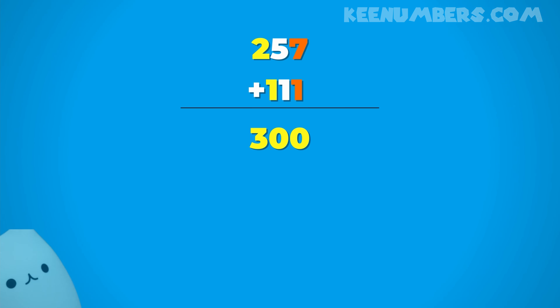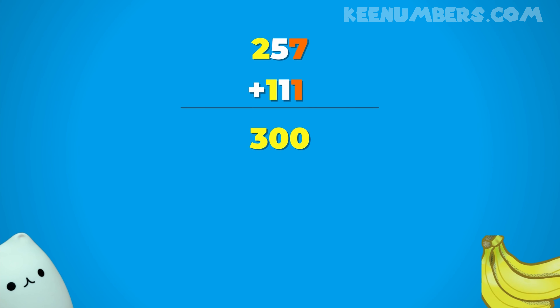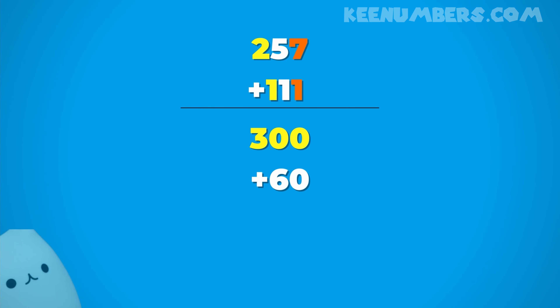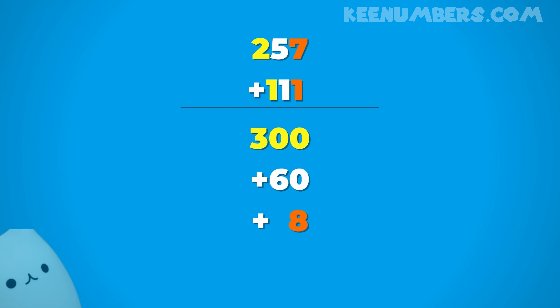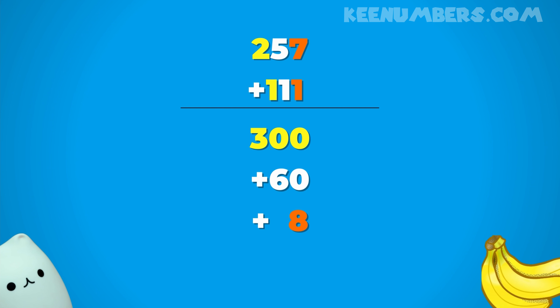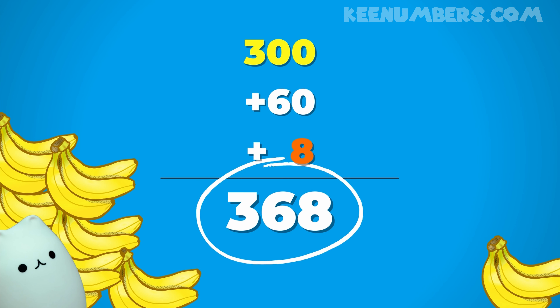Two hundred plus one hundred — that's three hundred, because we're talking about two hundreds plus one hundred, so that's two plus one, that's three hundreds. Likewise, fifty plus ten is sixty, because we're talking about five tens plus one ten, five plus one, that's six, so sixty. And finally, seven plus one is eight. So we are dealing with three hundred plus sixty plus eight — in other words, three hundred and sixty-eight. Whoa, that is a lot of bananas — three hundred and sixty-eight bananas.